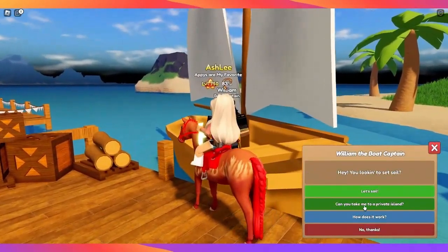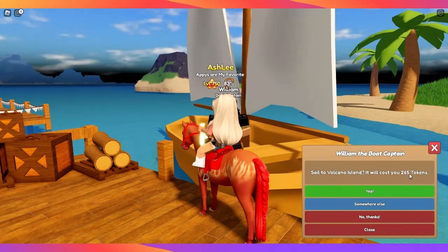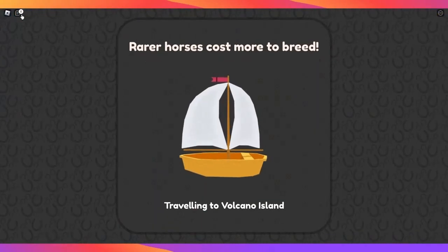Once you unlock Volcano Island, it costs 265 tokens just to go there, so make the best of your time there.